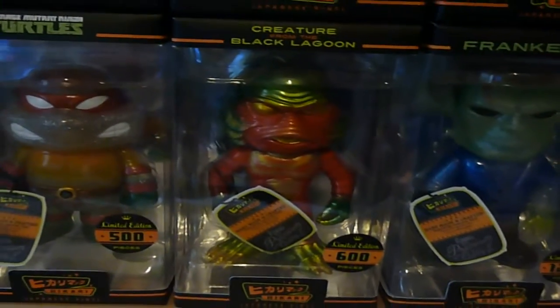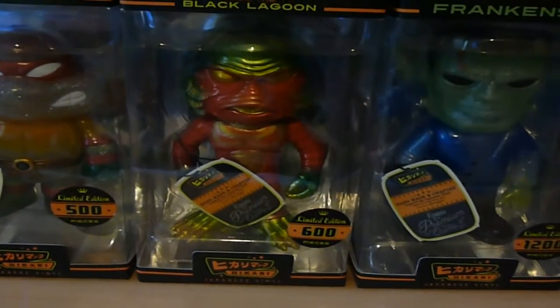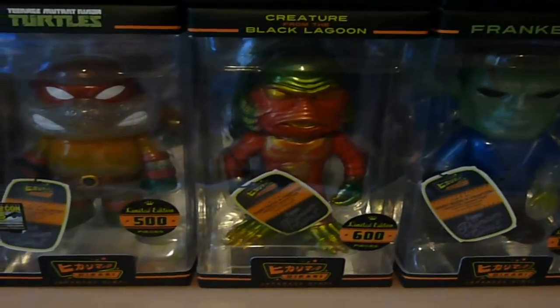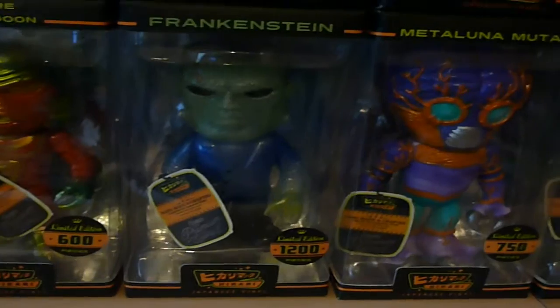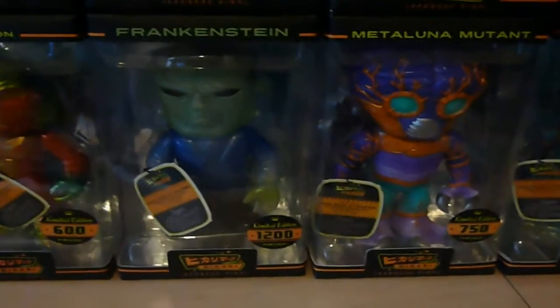Then we have the Mythos Creature from the Black Lagoon — this is part of my Universal Horror set and I've got four of these. This is limited to 600 and I believe it's a Toy Tokyo exclusive. A friend of mine on Facebook did me a good deal — I think I paid £28 for it. Then we have Glitter Frankenstein, limited to 1,200. I got that on eBay just last week for £26 — it's a really nice one.